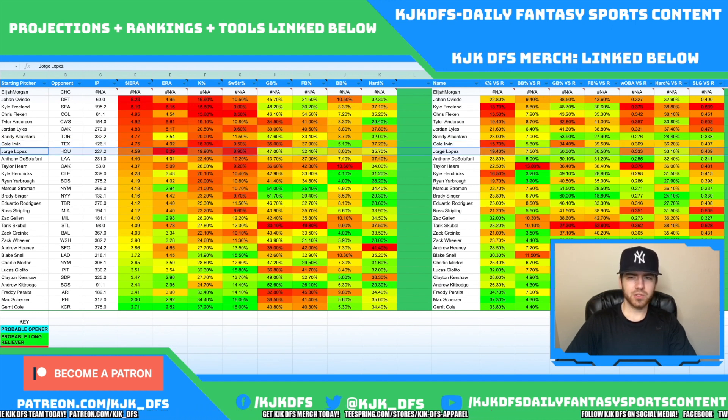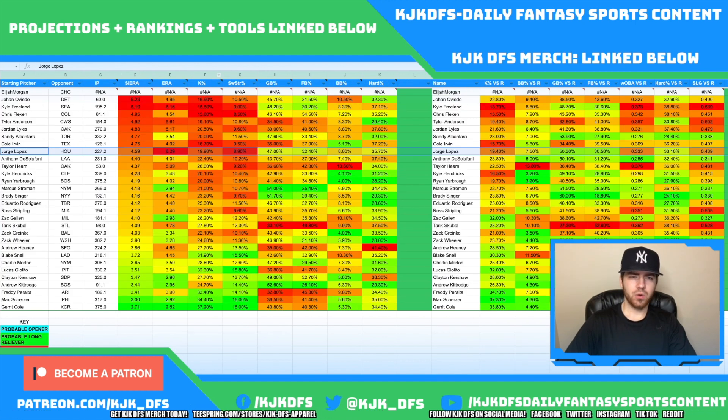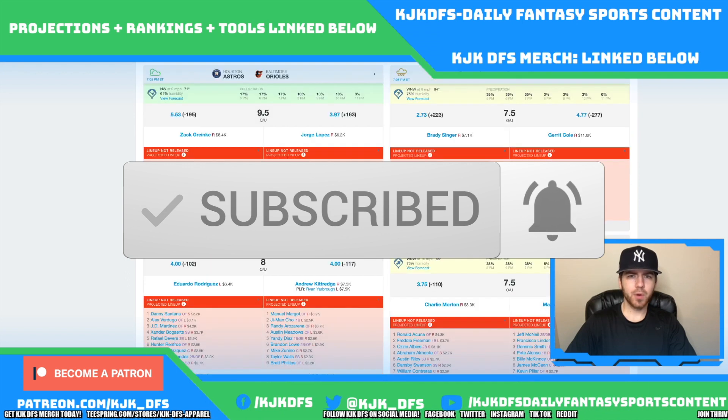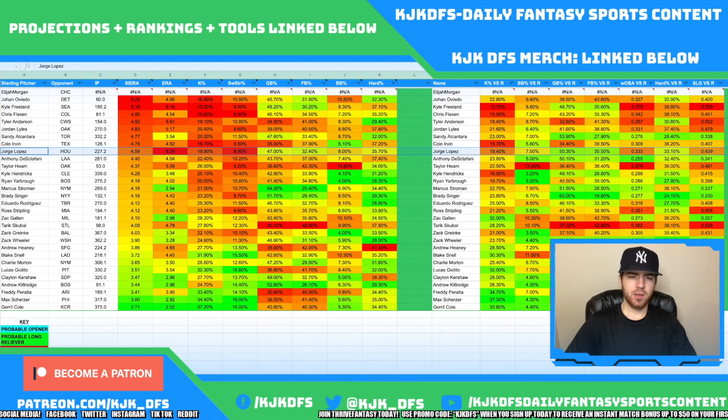The Texas Rangers stack could be a sneaky one today. One stack that's not so sneaky is the Houston Astros taking on Jorge Lopez and the Baltimore Orioles. Lopez's ground ball/fly ball stuff is terrible, hard contact stuff is terrible — .439 slugging to righties, and against lefties it gets really bad. Yordan Alvarez is going to be in a great spot at Camden Yards in Baltimore, which is a great hitting ballpark. You'll like the lefties, like the righties, like all of the above. Toro, Altuve, Carlos Correa, Yuli Gurriel, Chas McCormick, Martin Maldonado, and Miles Straw round out that stack. Lopez isn't good and the Baltimore Orioles pitching has just been dreadful.